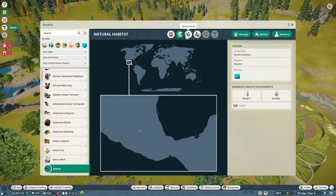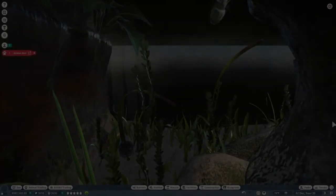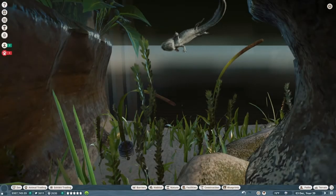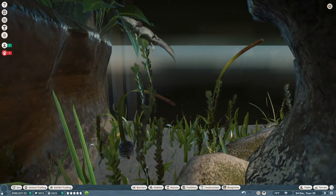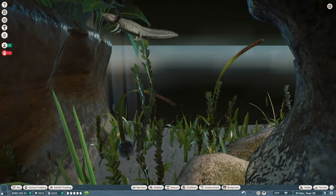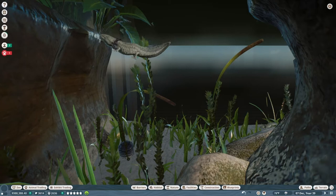Finally, the new exhibit species is the axolotl, which has become very popular recently because of games such as Minecraft which recently added this animal as well. This is an amphibian found exclusively in freshwater lakes in Mexico. Wild axolotls are brown and green in color, but the pet trade ones are often bred to be white or other colors. They are considered critically endangered.